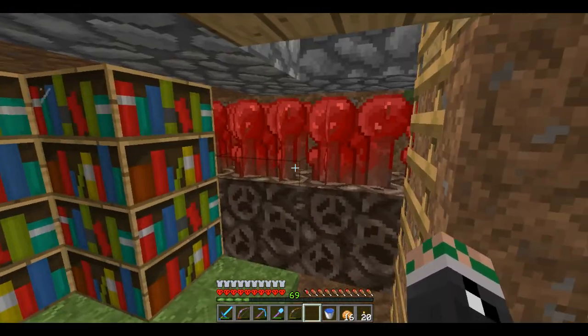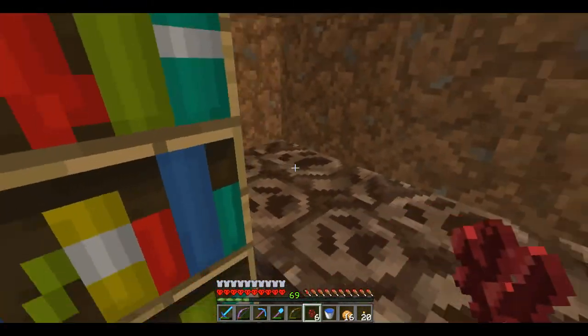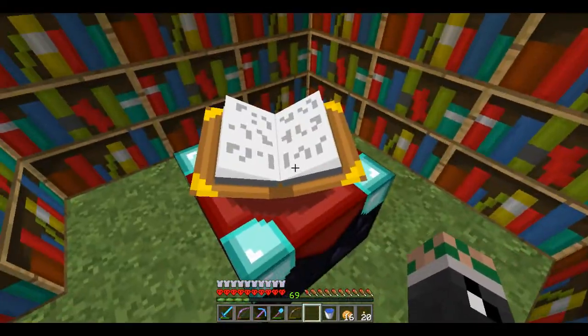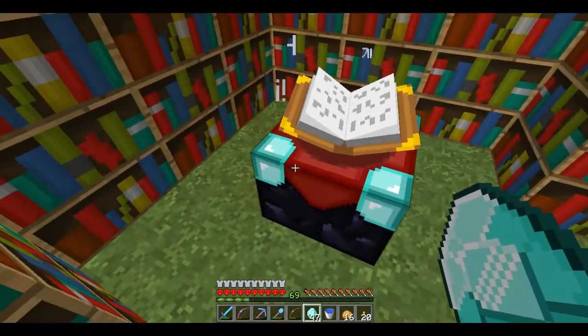Hello, this is Bob Trogglestead here, and welcome back to my hardcore Let's Play Season 3 world. This is right after killing the Ender Dragon, but look at our levels. We need to get a lot of enchantments going, so I'm going to take all these and see what's up.